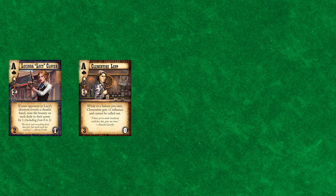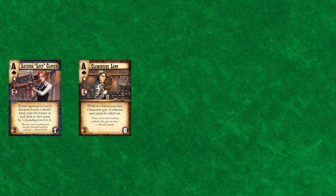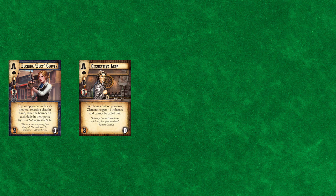When picking your starting posse, you want a good number of characters that have enough influence so you don't lose the game on turn one, at least one stud to help your shootouts, and make sure the cost is under your starting stash rating so you have ghost rock going into the next turn. Thank you for watching this video and learning how to play Doomtown Reloaded.